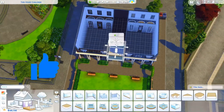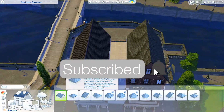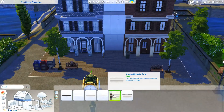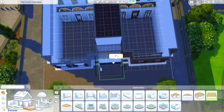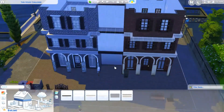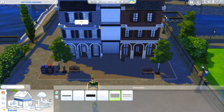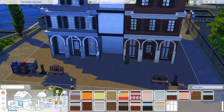Even though this build didn't actually turn out to be a tiny home, he built these two townhouse shells and left a little three-tile-wide alleyway in between, and that's where you're supposed to build a house — like a three or four story tiny house in that middle section.